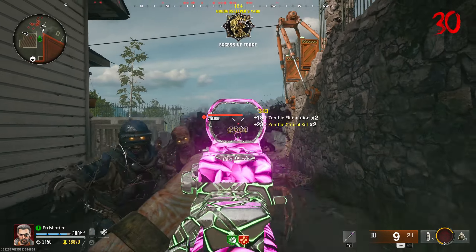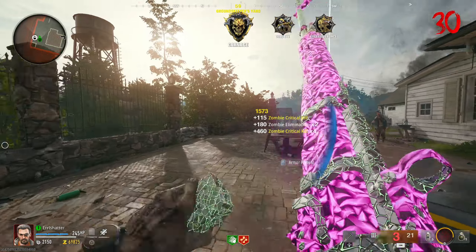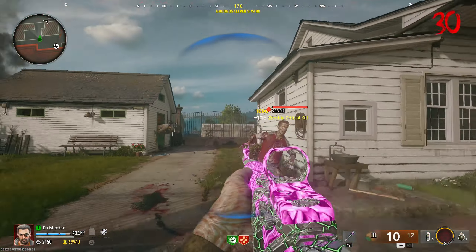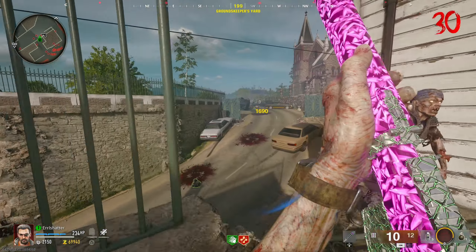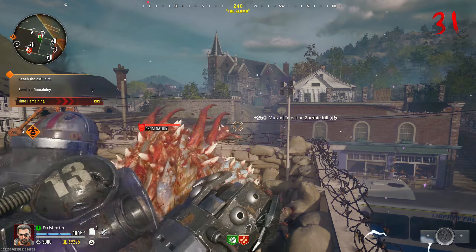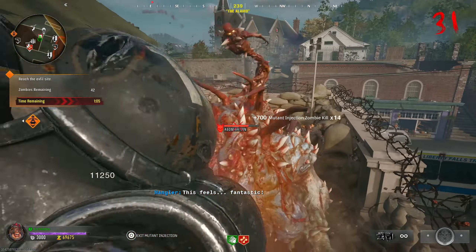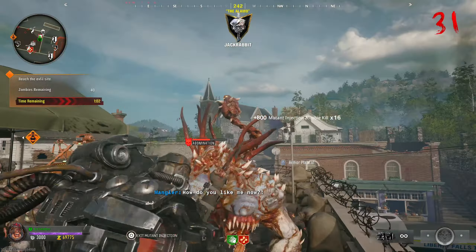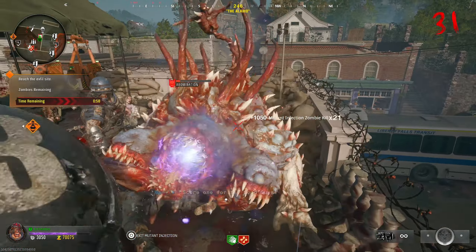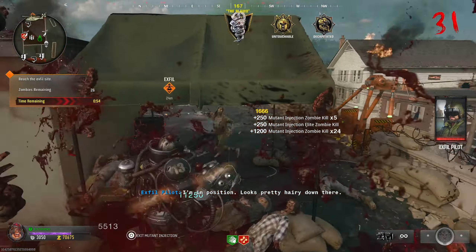If you did two runs — a 50-minute first run and maybe half the time in the second one — you might even be able to max out and either exfil early or back out if you're not worried about the exfil. You would have maxed out your weapon in about an hour and a half. If you're watching this and it's no longer double XP, this method will still be extremely efficient — definitely more efficient than multiplayer. It might only be half the rate of double XP, but you'll still be able to get through these weapon levels pretty efficiently.